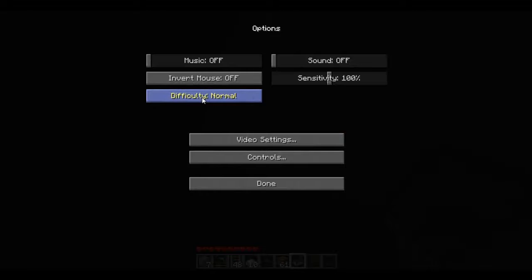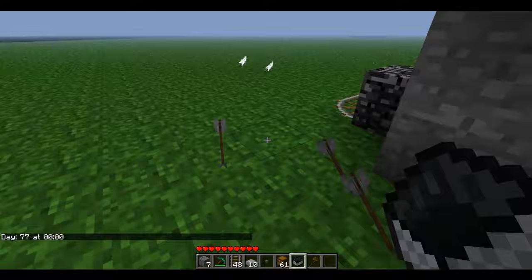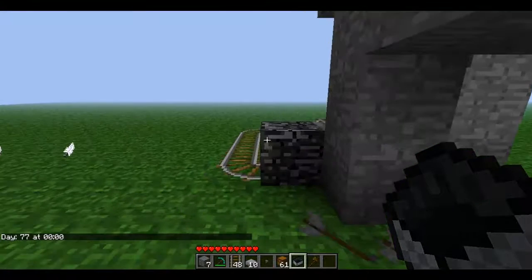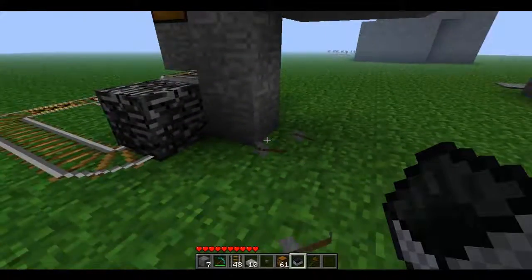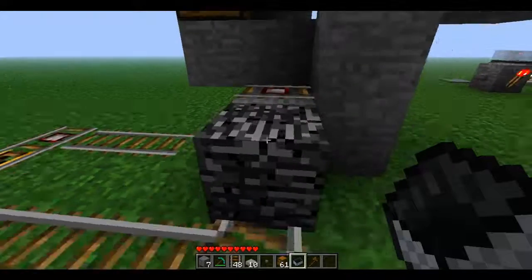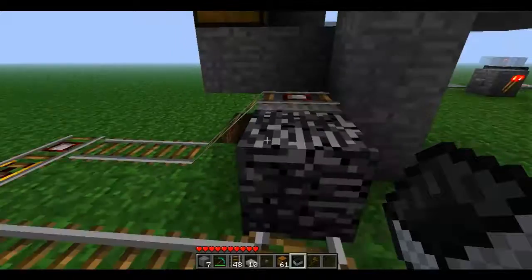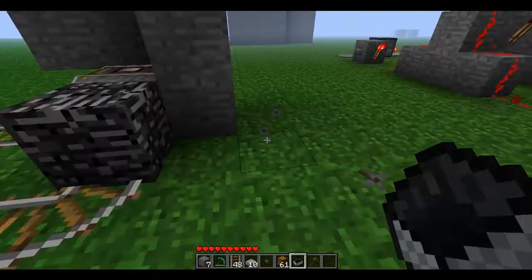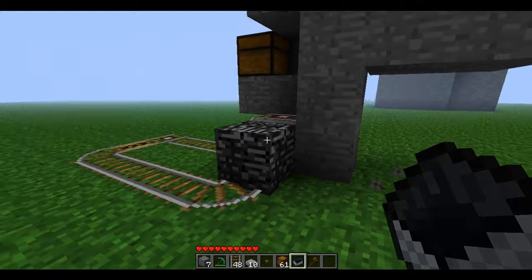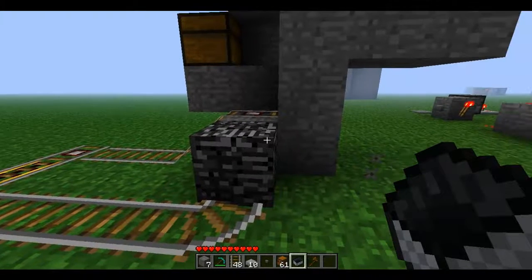I'm going to switch this back to peaceful, click done, back to game. Time, day. So it looks like you can't die when you do the glitch. You can't die when you're in there, but if a zombie comes, then they will be able to push you out. So if you were able to get bedrock somehow in a survival server and set this up, then you will be able to actually trap people, and then you can kill them there if PvP is on, and you can get their stuff pretty easily.